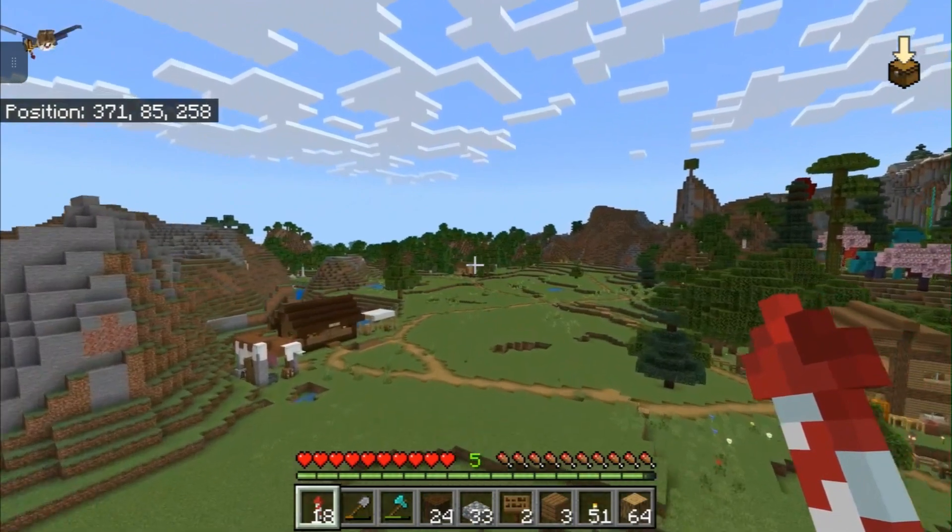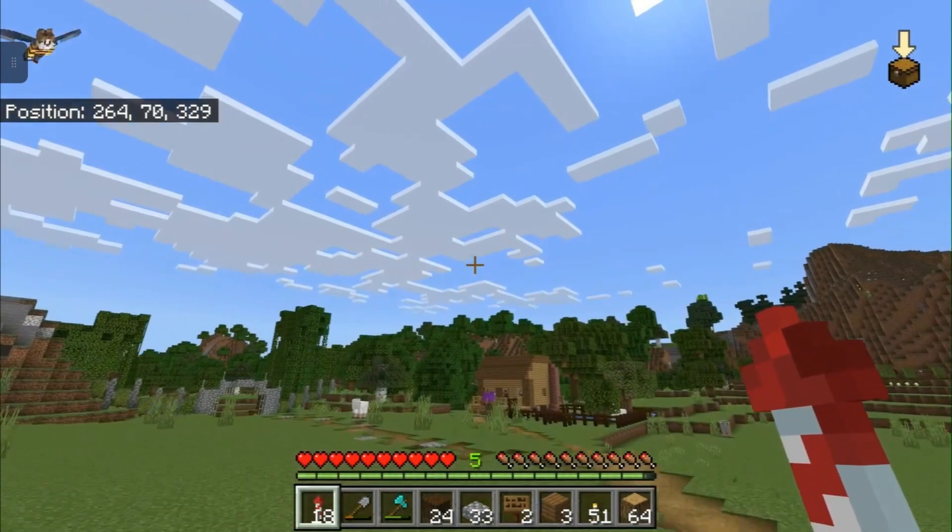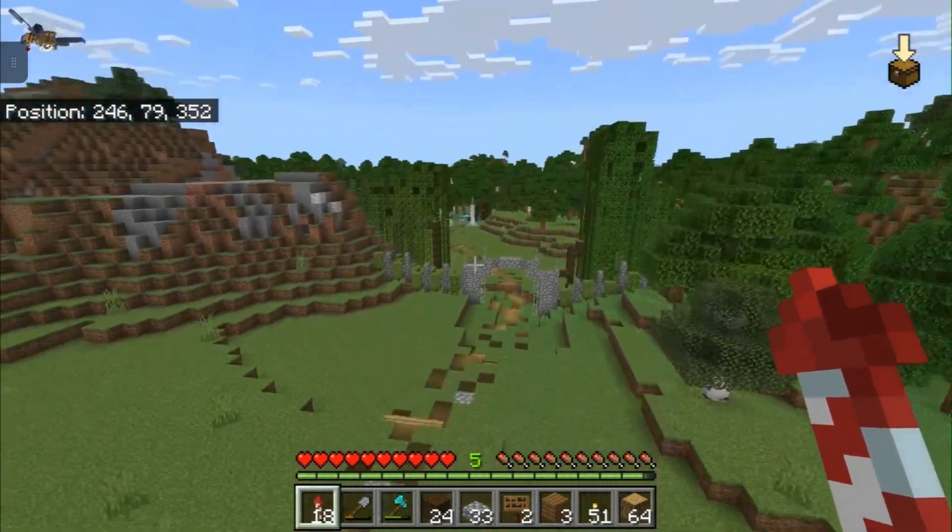But then you can glide out wherever you want to go around this area instead of walking that far. So if I wanted to go to Uncle Bill's, I can easily get there — I could get even farther, obviously.